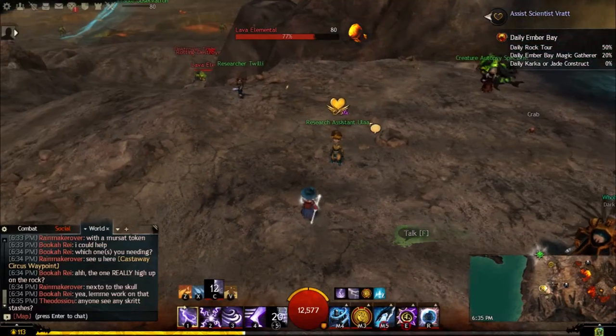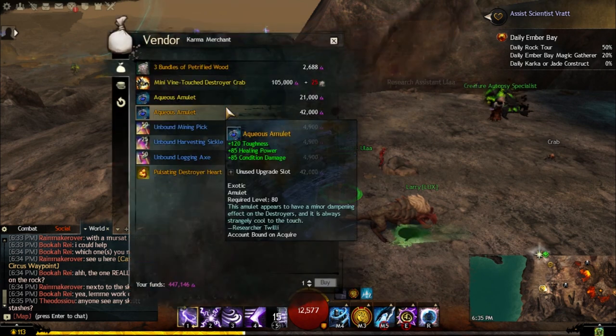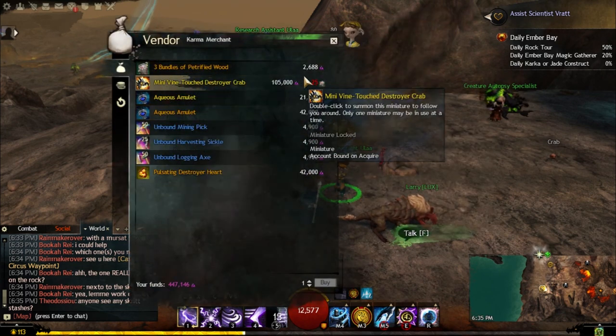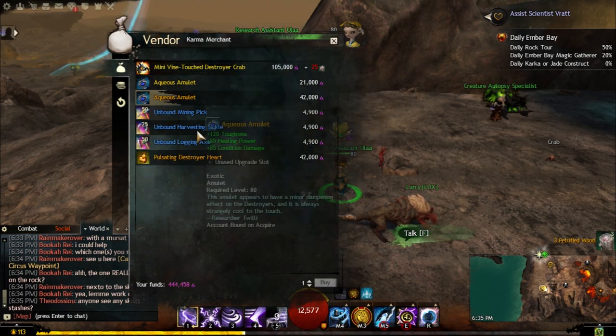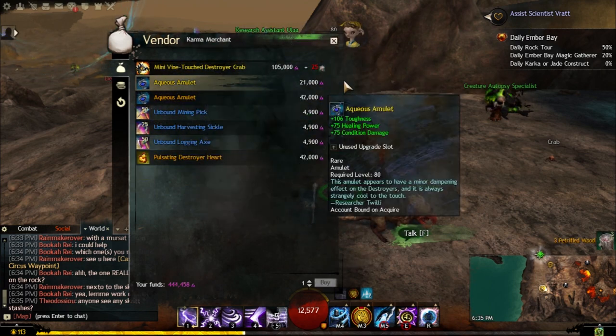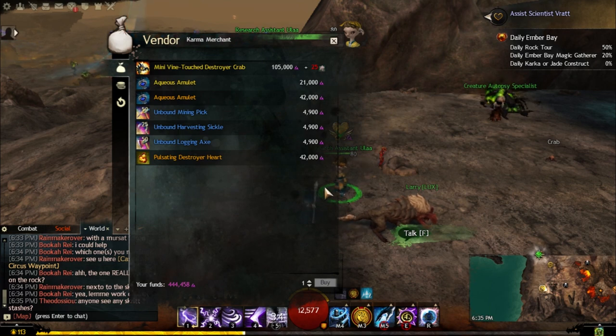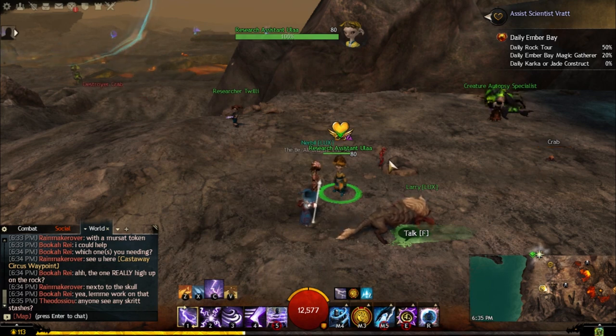Here we are in front of the Heart Vendor. After you've completed the Hearts, you can buy Petrified Wood from the vendor here for 2,000 Karma. This is a good way to get your daily Petrified Wood from vendors — you can only buy it once per day. Right after you finish the Heart, come over here and use some Karma to buy the wood, and you can salvage it if you need the Unbound Magic.